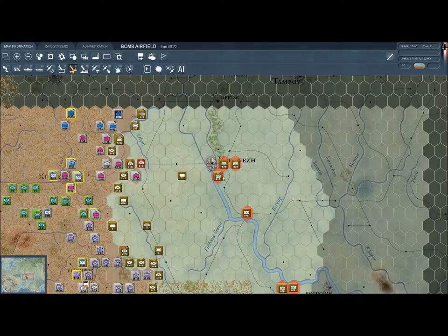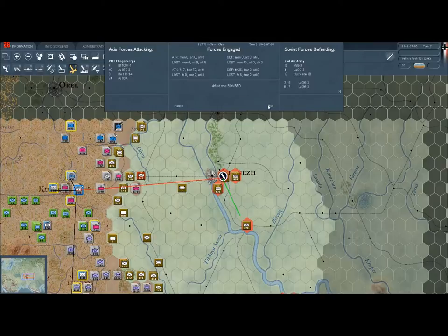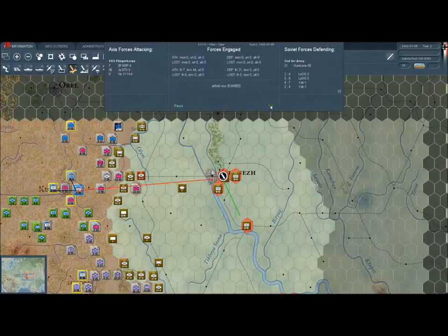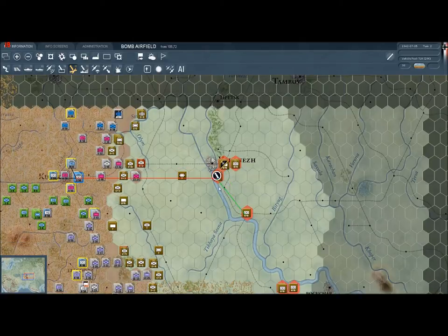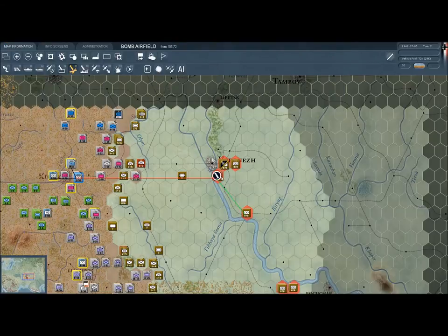Someone in the comments said I should leave the air on AI control. I'm not sure how to do that — whether I just leave it and it does it automatically. But this is pretty fun. We lost 6 fighters, but we're still doing pretty good. We're hitting an airfield as well as a routed unit, so that's got to count for something. We're doing a lot of damage here.